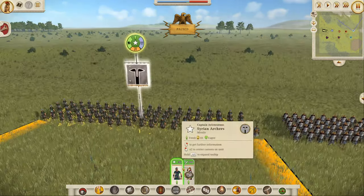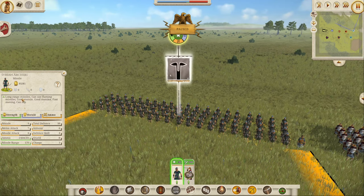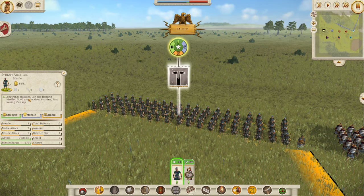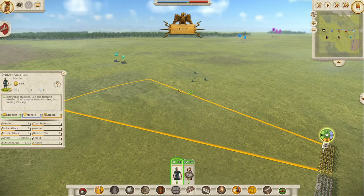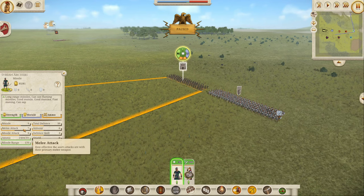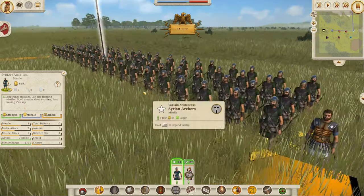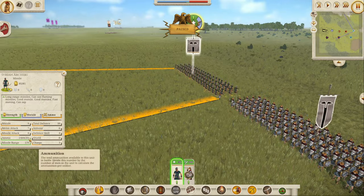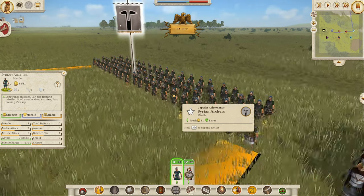First up, we are Seleucid and we'll go through all the Hellenic factions first. The first addition is the Syrian Archers, which are present in quite a few of the eastern factions. They basically allow the eastern factions to have a long-range missile option, because a lot of them do not have this. Short-range guys have terrible range - you're basically on the enemy before they can even start firing. The Syrian Archers have a morale of 8, melee attack of 7, total defense of 10 (6 of which is armor), missile attack of 8, range of 170, and 30 ammunition.